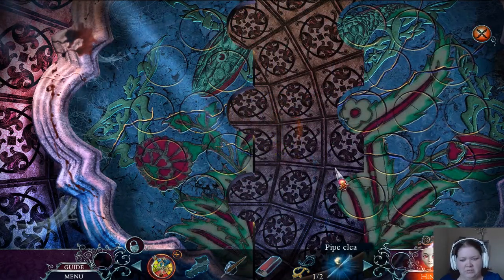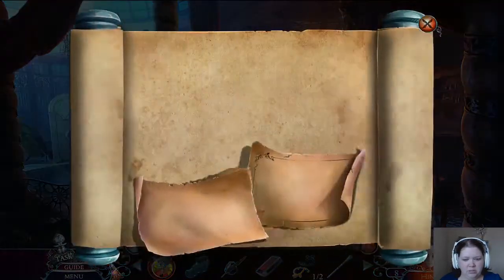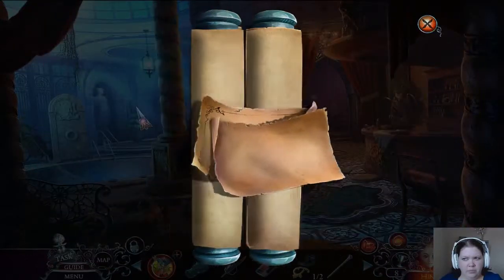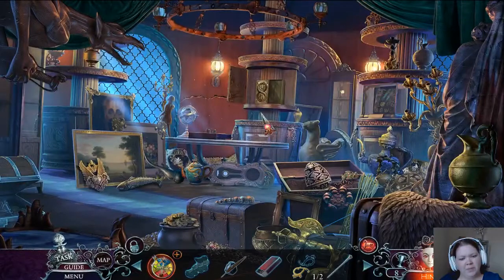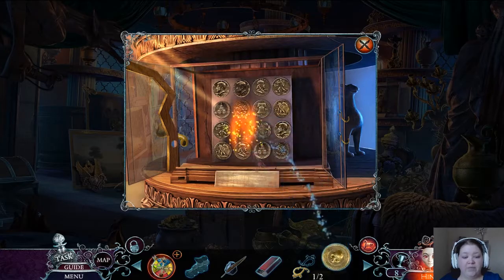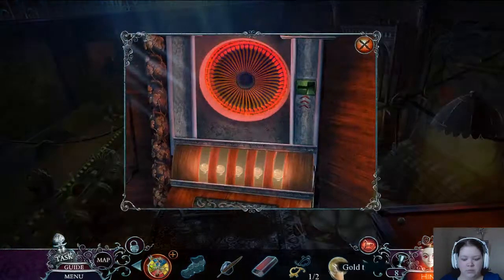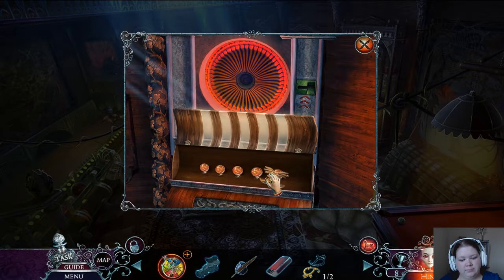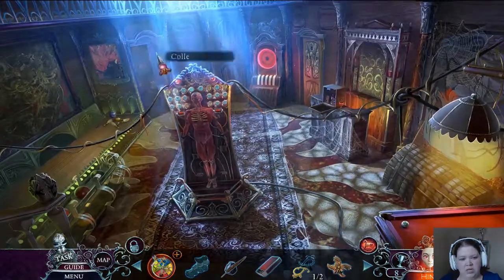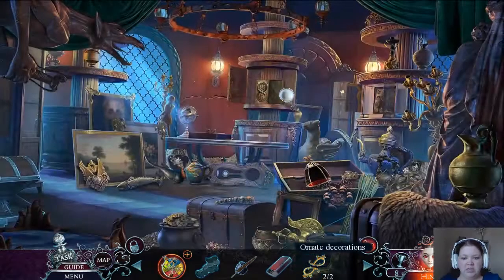Pipe cleaner. Where did I need a pipe cleaner? There's the gold coin, which I can use at the slot machine to get the last thing out. A winding key — that's for the egg. It goes in the top. So there's the inlay, which goes right here.